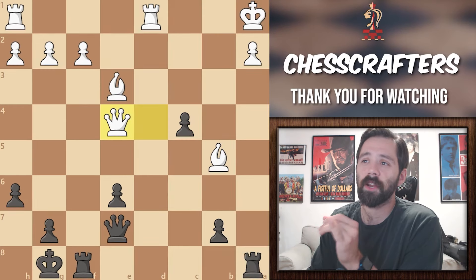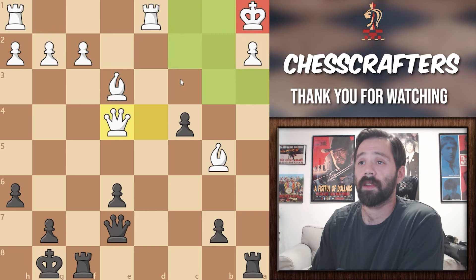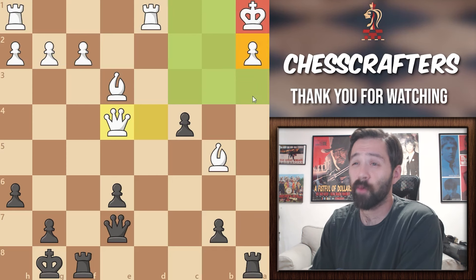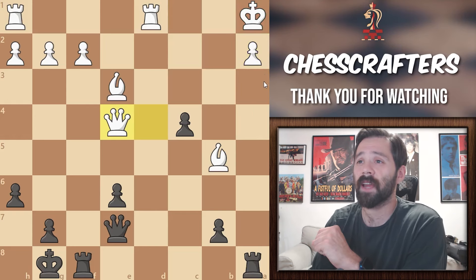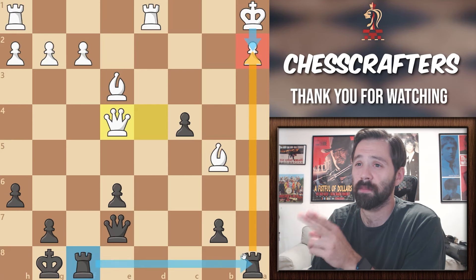The first thing I notice here is the white king's position and how exposed it is. The only thing covering the white king is this little pawn on a2. So if we can get rid of that, the white king is going to be completely exposed. This is why I'm thinking of sacrificing the rook for the first move, because after white takes, we can bring the other rook into the action. The king is going to be forced to move to the b file, and we'll be able to play queen to b4.